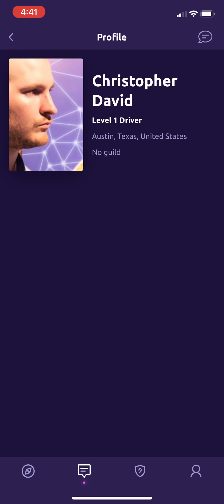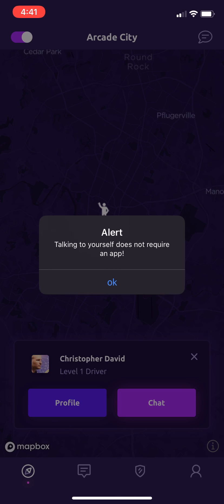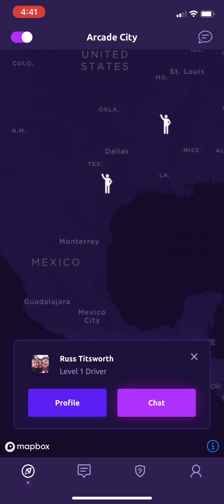There's nothing there yet, but that'll show the posts that you have, the guild, relevant actions, reputation system and stuff. Chat — you cannot chat with yourself, but you can zoom out here and see who's nearby.